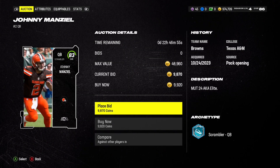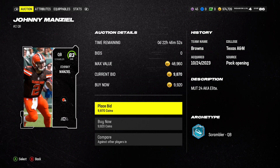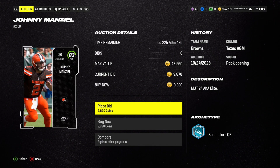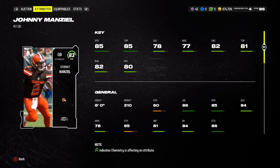Moving on to our number 4 spot — Money Manziel, Johnny Manziel. He's only 83 overall, and 10,000 coins for this card is absolutely absurd. It's kind of highway robbery if you ask me. 85 speed for an 83 overall is insane.